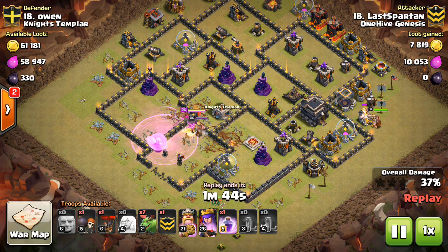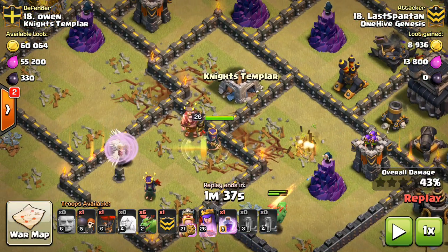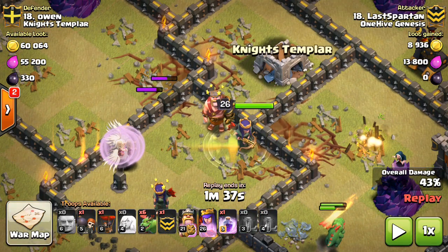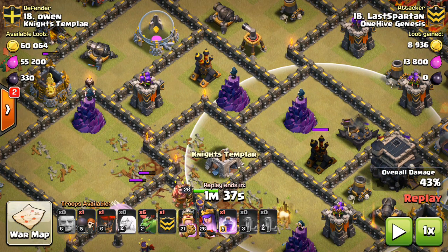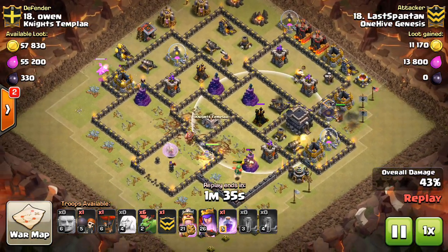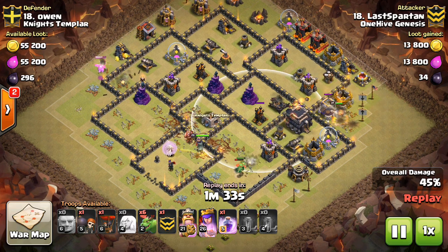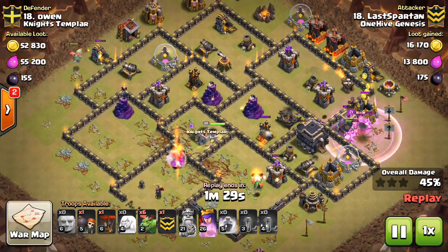He goes ahead and drops the King right there to take out some trash and tank for a few buildings. Meanwhile his Queen is getting deeper into the base. You can see how important it is that he doesn't open up the walls on this side of the base — otherwise his Queen will stray and one of those Air Defenses will be left up. He needs that Queen to go inside the core, and she will as soon as that Wizard Tower goes down. She hops inside the core and takes out the next two Air Defenses.